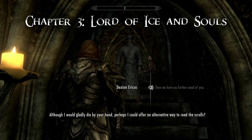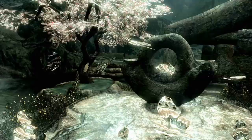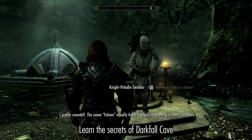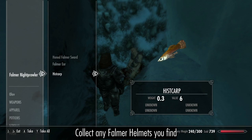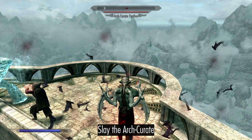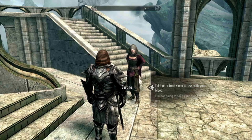Speak to Dexion about reading the Elder Scrolls. Performing the ritual of the Ancestor Moth within the Glade should provide the answers. Then become a Moth Priest and read the Scrolls yourself. Discover the secrets of Darkfall Cave, fight through the Falmer in the Forgotten Vale collecting any Falmer helmets as you go, and slay the Arch-Curate. Claim Auriel's Bow and taint it with Serana's Blood.